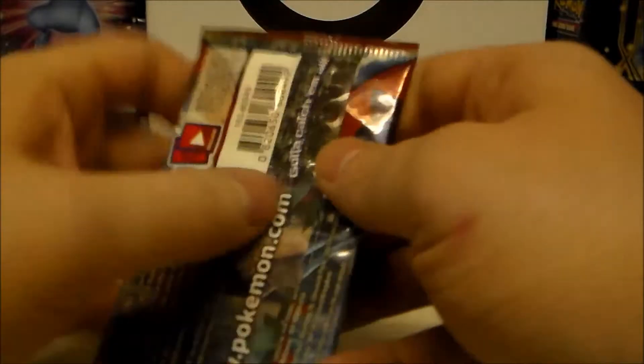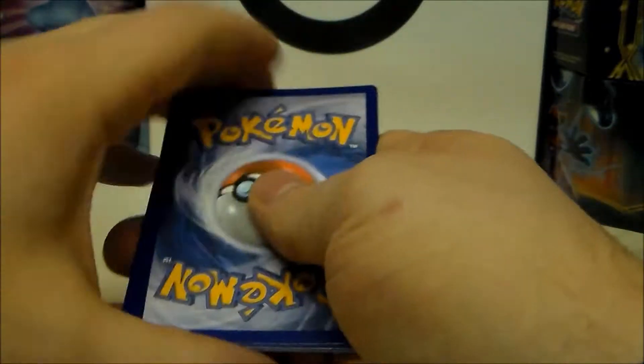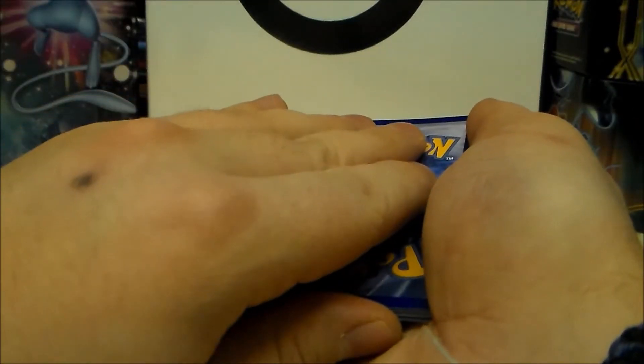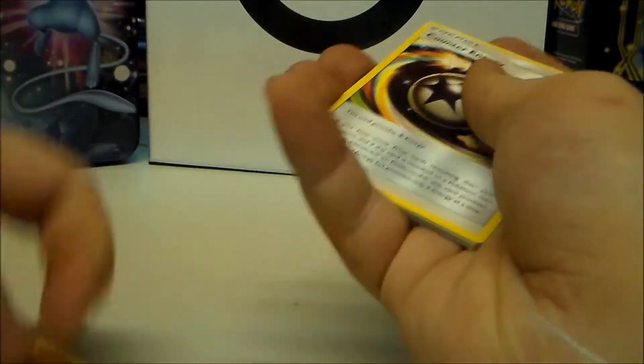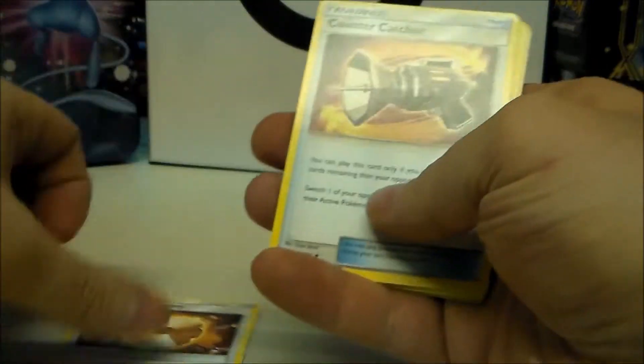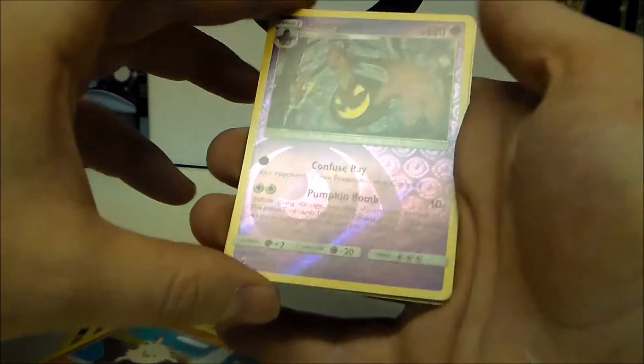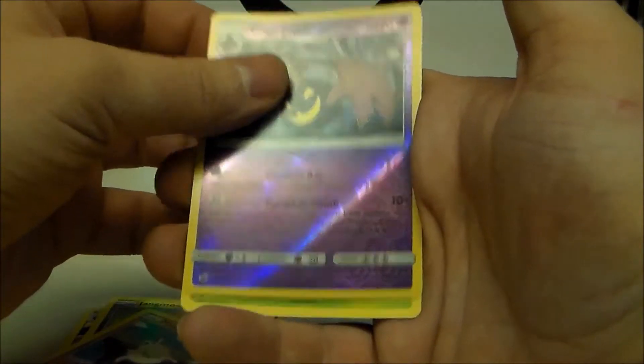This is a lot of packs so I'm probably going to be rambling a bit. Let's get straight in with the first Crimson Invasion pack. Code card from the back, and one two three to the front. Guessing psychic and fighting energies. We got Counter Energy, Fighting Memory, Counter Catcher, Sneasel, Feebas, Crabrawler, Jangmo-o, Mankey, Gourgeist, a reverse holo, and on the end a Bruxish.